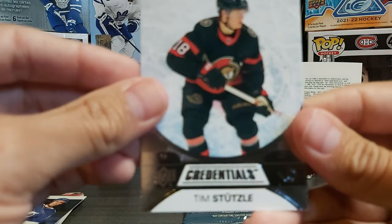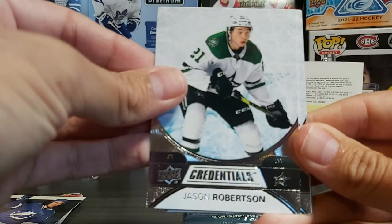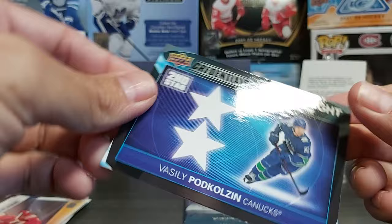We have Marc-André Fleury, Patrick Kane — still not signed yet — Jason Robertson, and then a Matthew Phillips Speed of the Game, another rookie Speed of the Game. Also a Second Star and a Rookie card of Ross Colton.